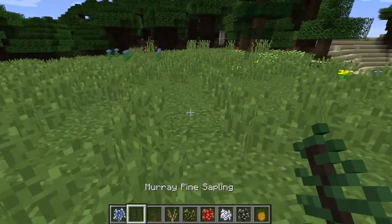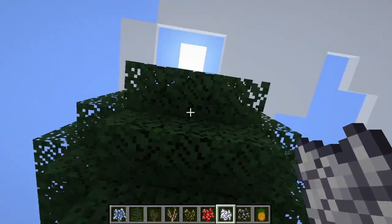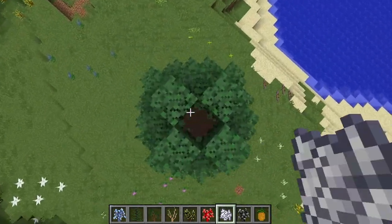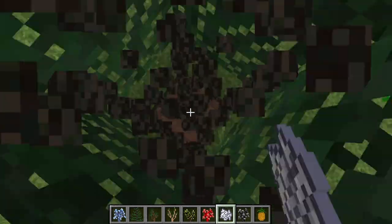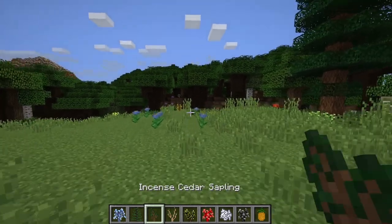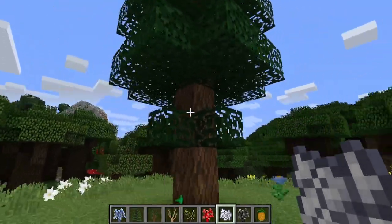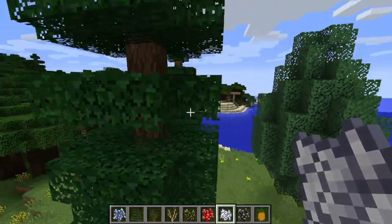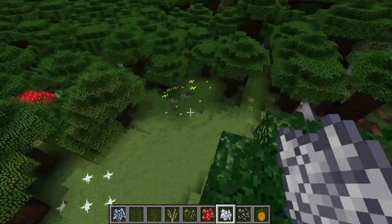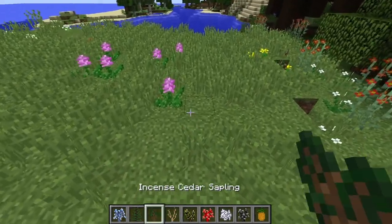We got the Murray Pine Tree. So this is a new type of wood altogether — it's a lot darker than all the other wood types we've seen. Incense Cedar Sapling — oh, that's actually really cool looking. I do think they should add some more trees to Minecraft. I think it would be really cool if there were even more trees than there already were.